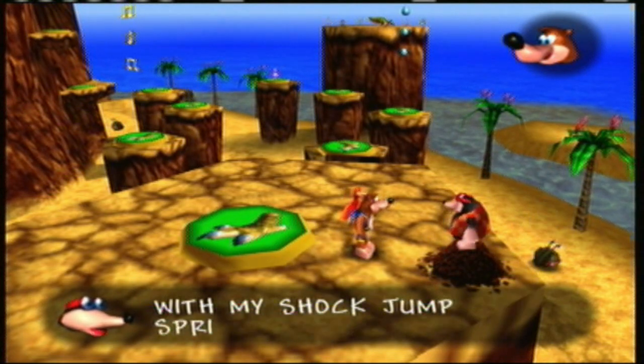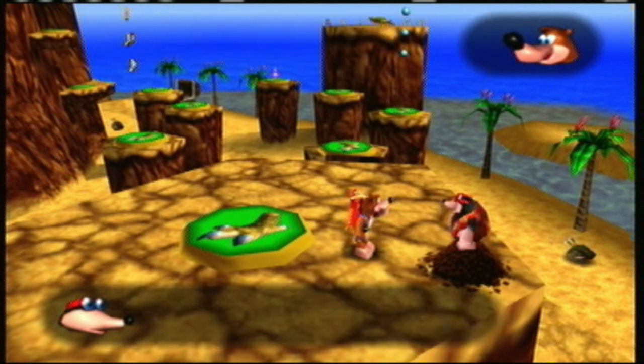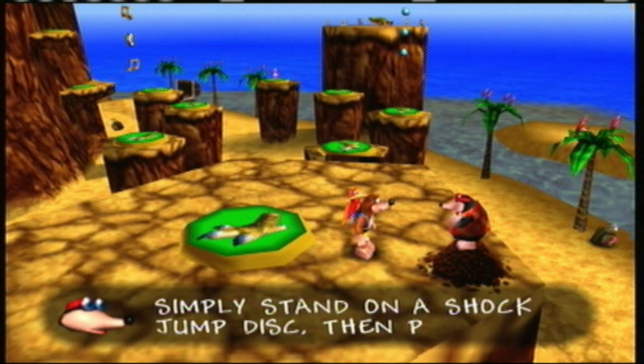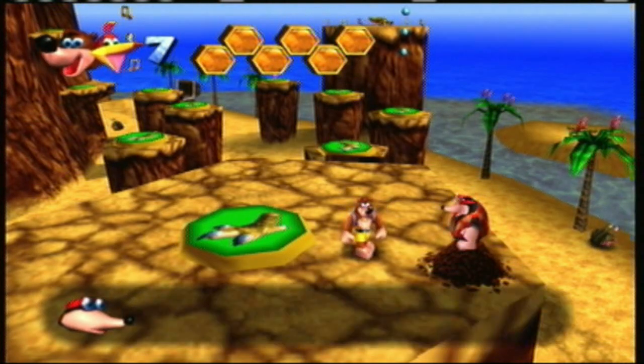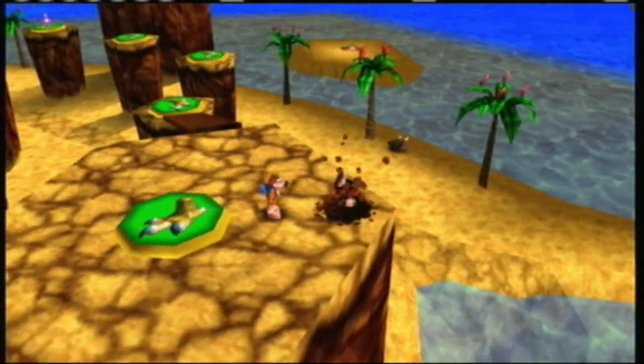"You'll reach new heights with my shock jump spring. Does Kazooie do it?" "My legs are tired." "Don't worry — the turkey does all the work. Simply stand on the shock jump pad and press and hold A." Your energy is a little low — I'll fill it up for you. How many times are we going to see that this LP? "Nice going — you learned all the cove's new moves."